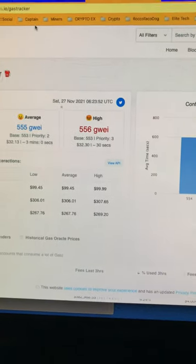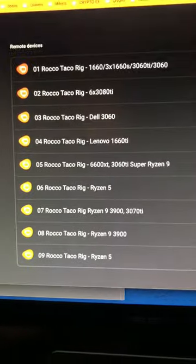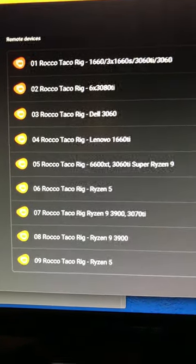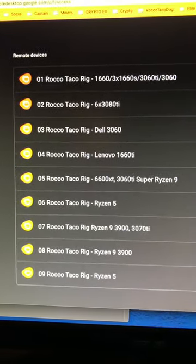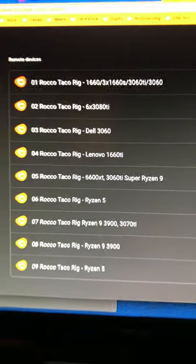Bad news, the way is up. Look at that, five five six. Oh bad news! Now for some good news — can you count? We got nine, nine rigs, but most are CPU. A couple of Ryzen fives there — number six and nine I just hooked up.